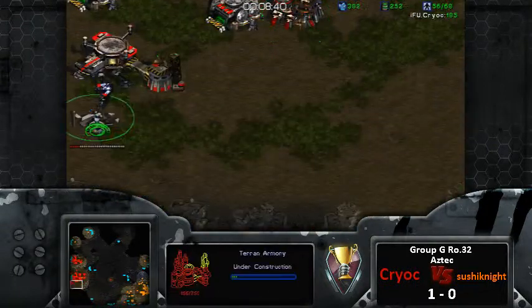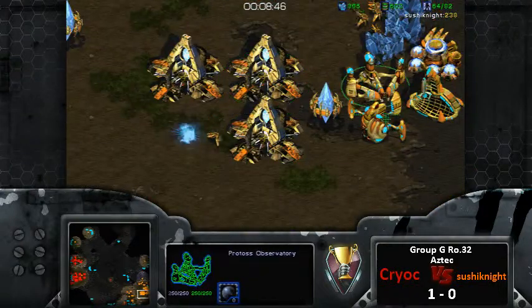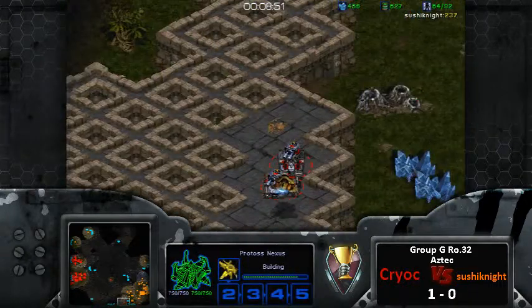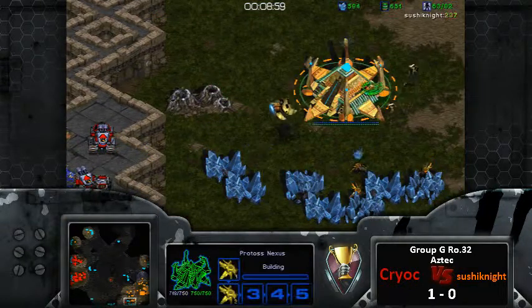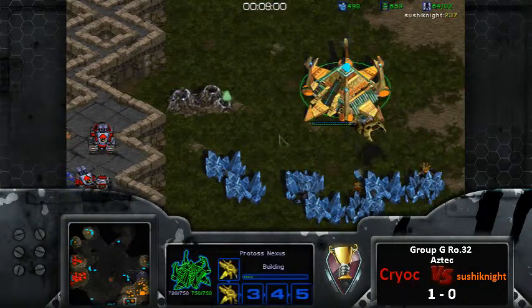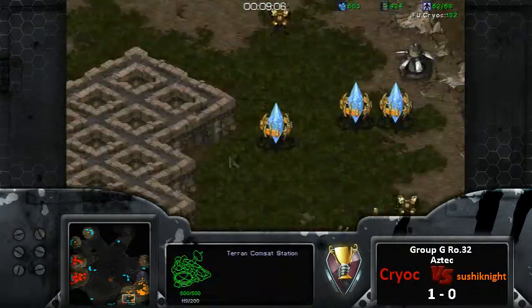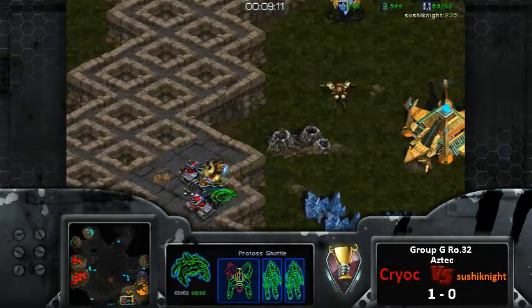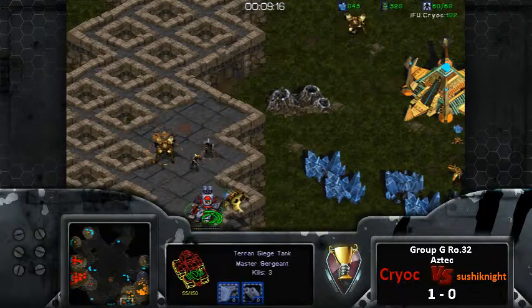The Terran academy has gone down, so he has comsat available for scans. And look at this - Cryoc even unsieged his tanks. This is perfect play by Cryoc. Not only has he stalled Sushi Knight for so long, it's not like Sushi Knight has done anything really incorrectly - it's just that Cryoc has really pushed it to the point where it's like, 'I'm just going to do this to you.'